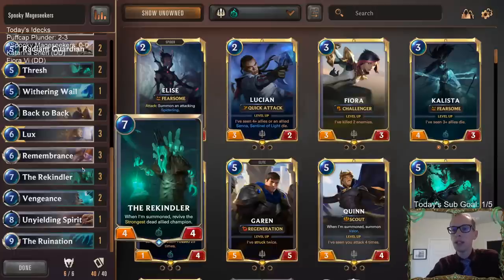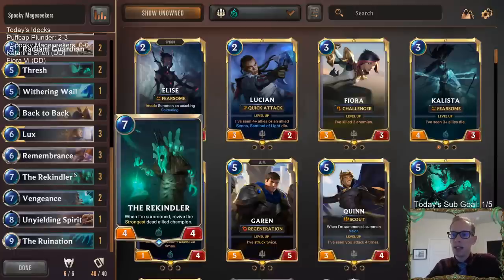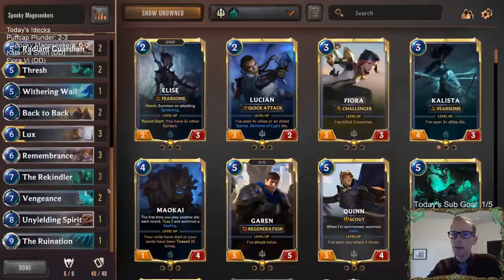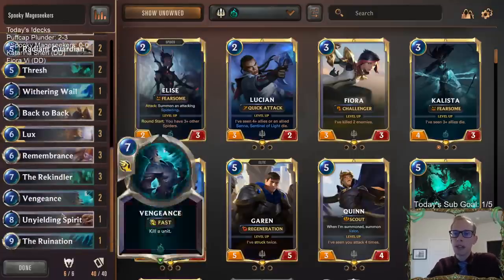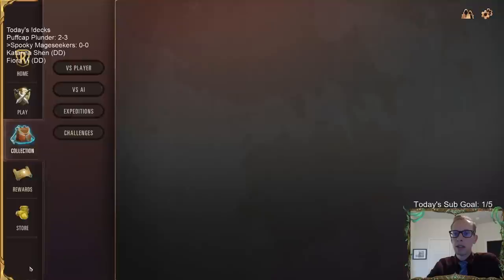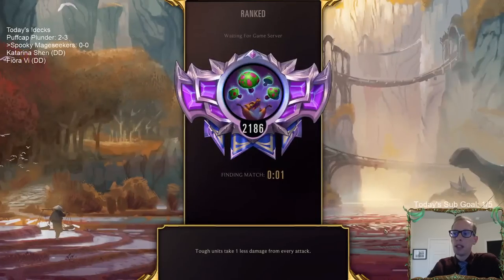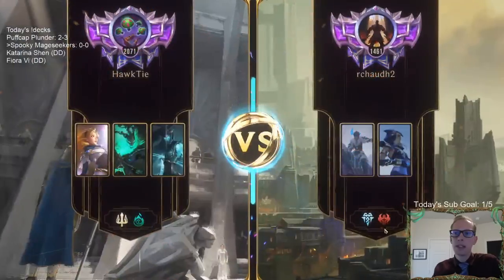Thrash is a good Challenger — just a whole bunch of good stuff. Rekindler is really good when you're bringing back Lux, spending one additional mana for a Lux and getting a 4/4. It's also great bringing back Thrash. The Callisto-Rekindler combo is pretty amazing. This is our deck: Spooky Mage Seekers — a pretty fun one to play. Let's go play five games in Master rank and have some fun.